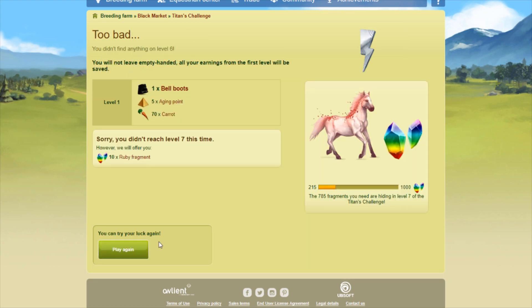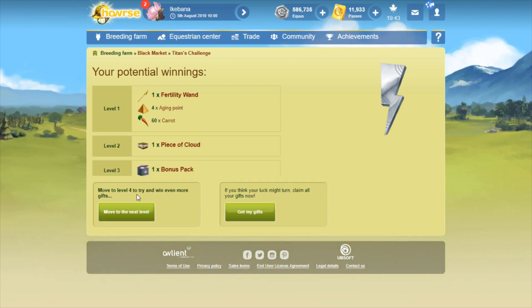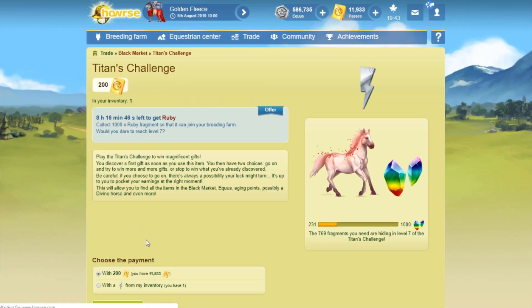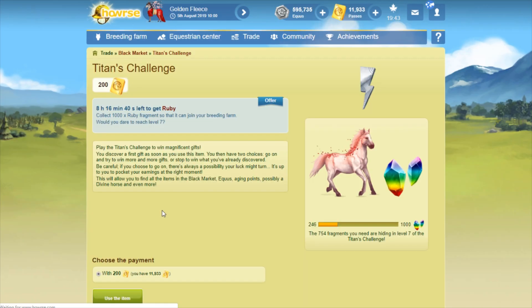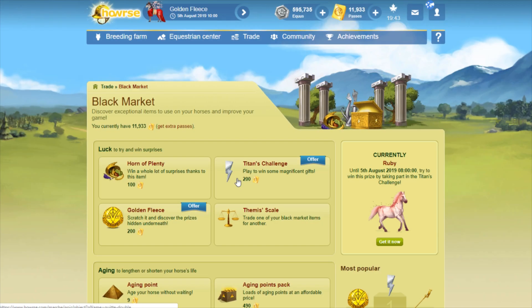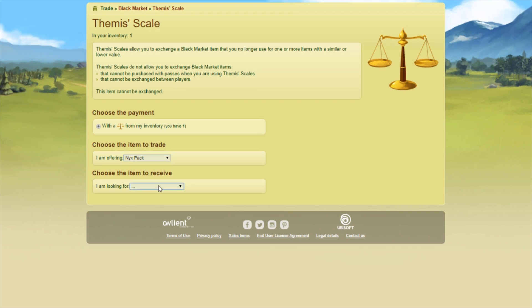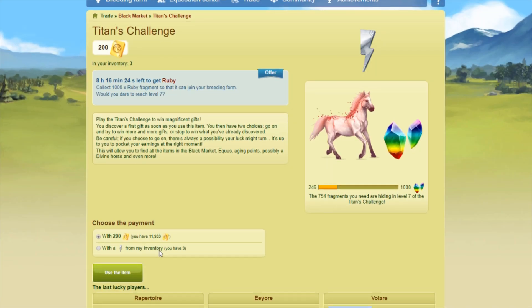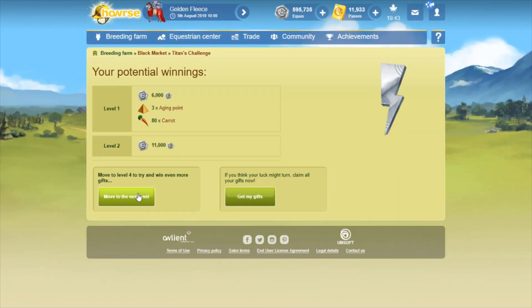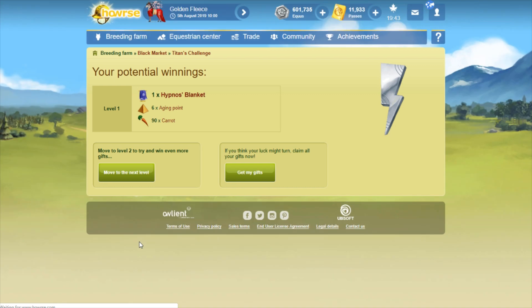What I will do is go into the events forum on international, where there is a Divine Dust topic and players post how many Divine Dusts you'll get on that particular weekend offer. So I knew ahead of time before I opened up Titan's Challenges that you would get anywhere between about nine and 19 dust for Ruby. I was about 98% sure that I had enough passes and Titan's Challenges in stock to get Ruby by filling the meter if I had to.